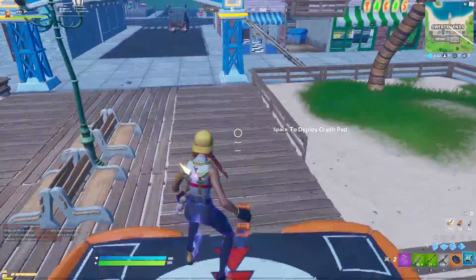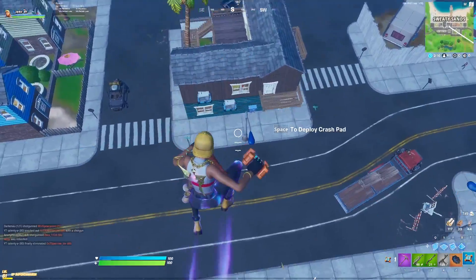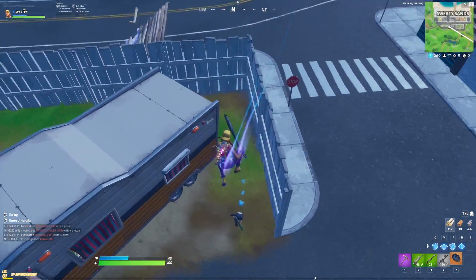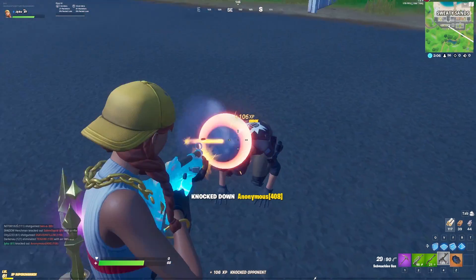I also got this really cool clip for you guys to show both of them in action. As you can see, I'm bouncing from crash pad to crash pad until an enemy starts shooting at me — and well, he chose his own fate and I had to go eliminate him with the umbrella. If this video helped you out, make sure to like, comment down below what you thought about the video, and subscribe to see more videos like this. I'll see you guys later. Peace.